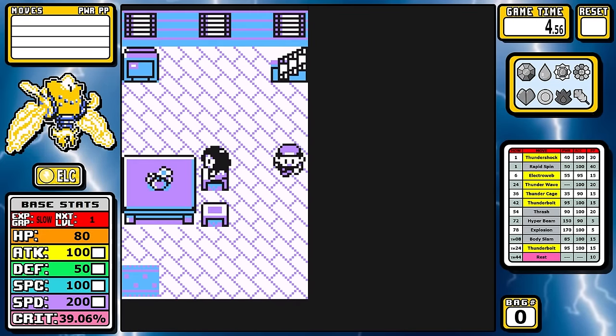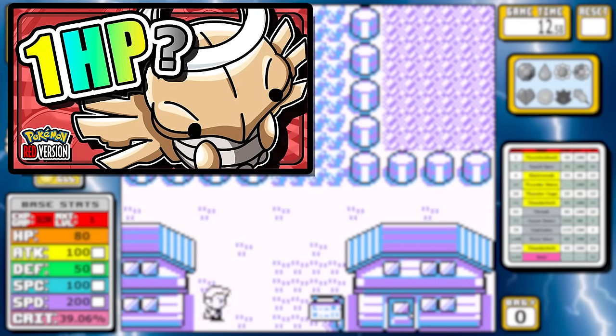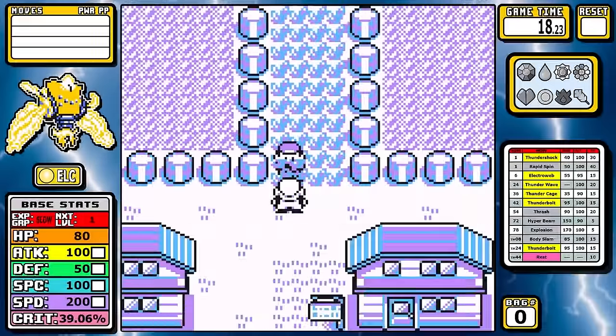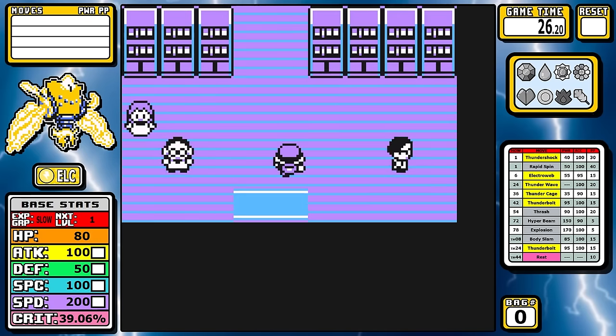The most interesting solo runs are the ones with unique aspects, things like Shedinja and its 1HP Wonder Guard, or maybe bringing Shadow Lugia to life in Generation 1. They were a breath of fresh air, but as far as the results go, these two could not be on more opposite ends of the spectrum, and I think today's video is going to be somewhere between that.